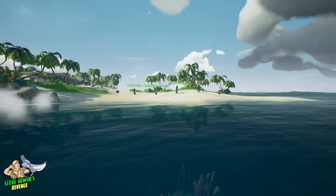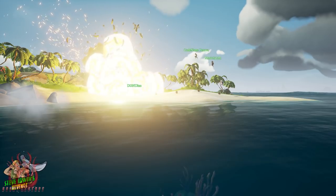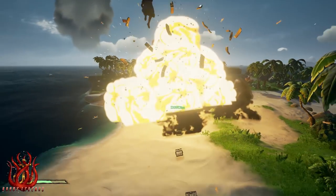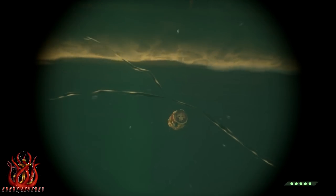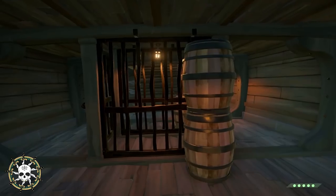Stronghold gunpowder barrels have a much larger radius, damaging players up to 20 paces away from the center of the barrel in all directions. A player will be instantly killed up to 5 paces away, take 50% damage at 10 paces, minimal damage at 20 paces, and no damage at 24 paces. Ships will take damage when within 20 paces and will always result in 8 hull breaches.